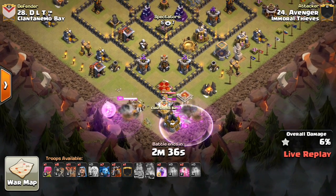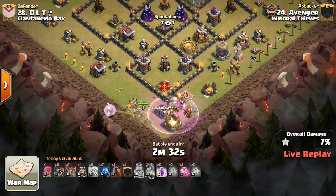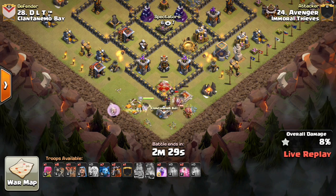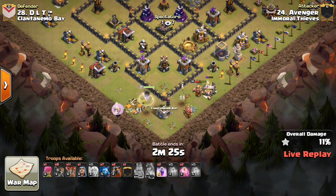King goes down, he'll take out the Defensive Queen, got the CC troops. I don't know why people make bases like this with the CC right by the Queen, all in the corner there. It doesn't seem to go well, because it can be taken out and overpowered so easily with the heroes.